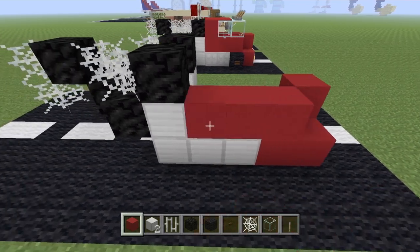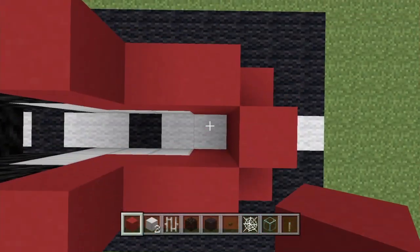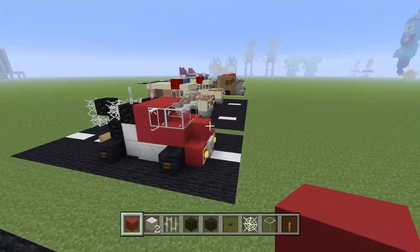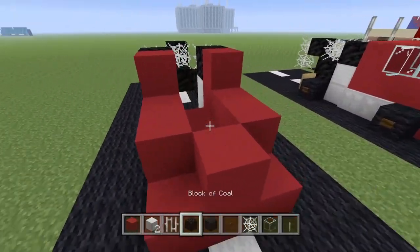Now fill in this section with red concrete: along and up one, along and up one. We're not filling that section yet because we need to put the iron trap door up first — those are a nightmare to fit, but we'll go through it quickly.